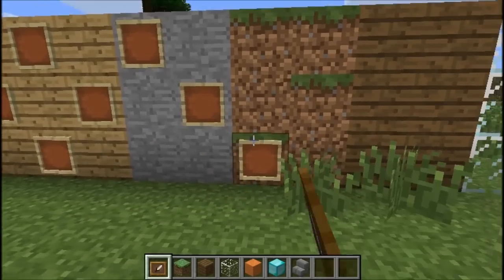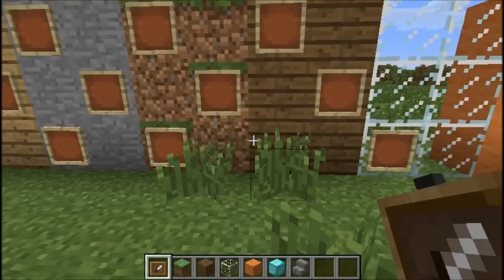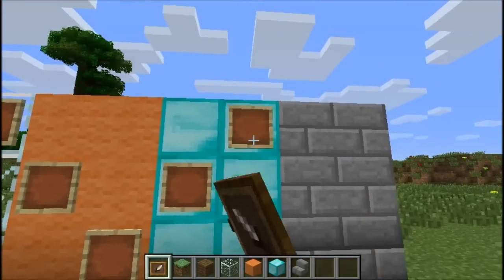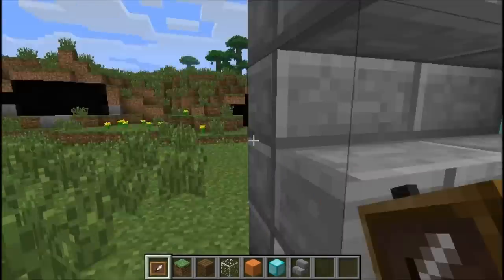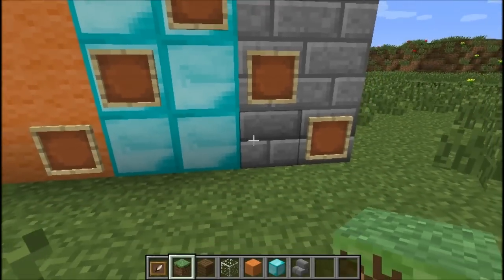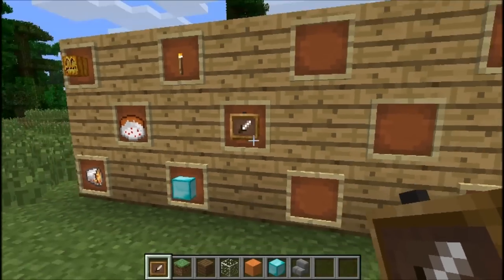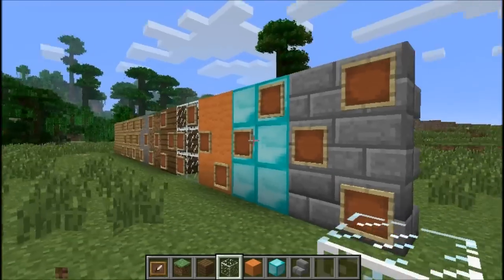So we can place item frames on dirt, wool, diamonds - you can place it on any surface, basically. That's pretty cool, pretty nifty. Oh, those act like shelves? No, they don't act like shelves. Can you place a frame-ception? I wish we could place a frame within a frame within a frame. That would be sweet. So you can place frames on anything.